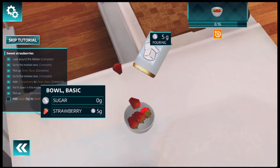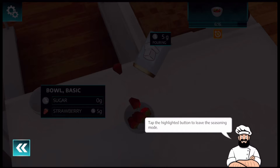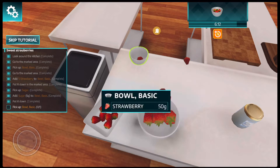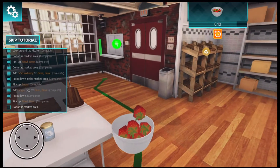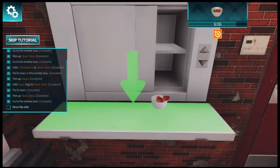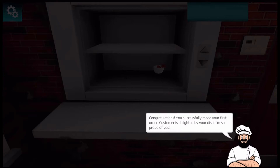One, two, three, four, five. Tap the highlight button to leave the seasoning mode — on the bottom left we press back, and tap it to put it down. We're gonna pick up the bowl and take it to the serving counter. And we just served our first dish! Congratulations, you successfully made your first order. The customer is delighted by your dish!